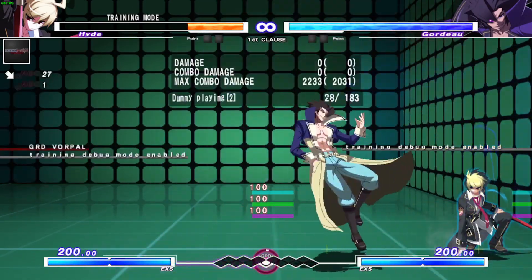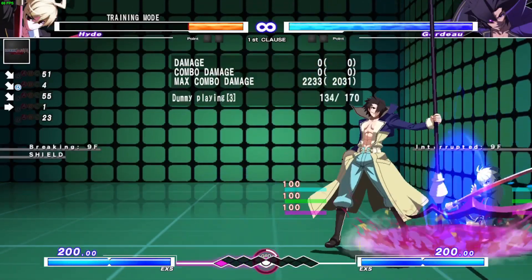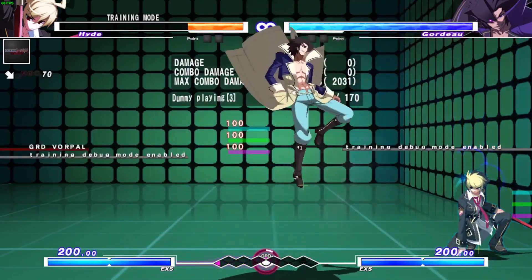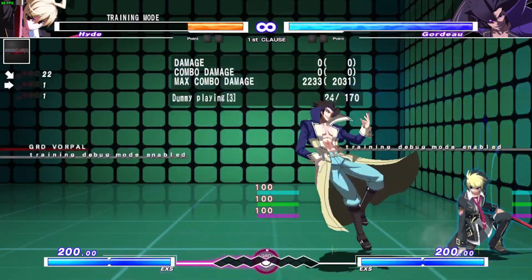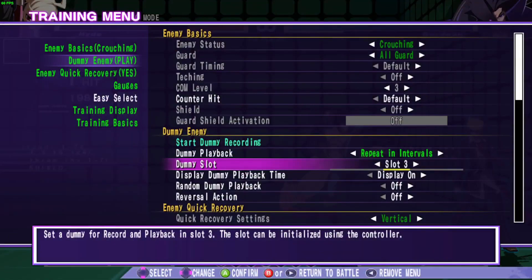However, if I shield the 22A, his 2B might whiff. He might also do dash B, and dash B is unfortunately very good — very hard to counter-poke. This one is a little difficult. So honestly, if possible, you should just block and get the guard, or interrupt in between. If you end up blocking the 22A, even on shield, it's probably not the best idea to challenge.